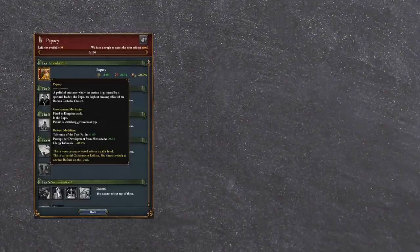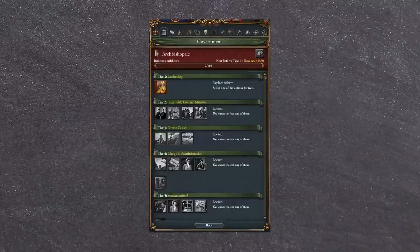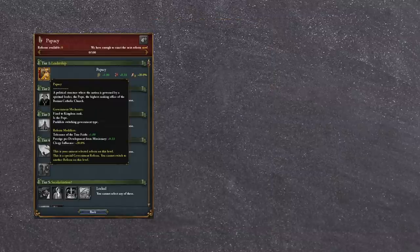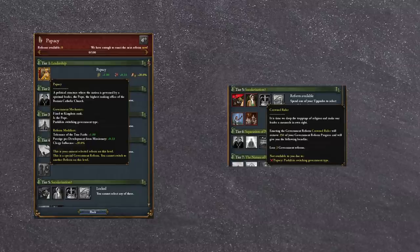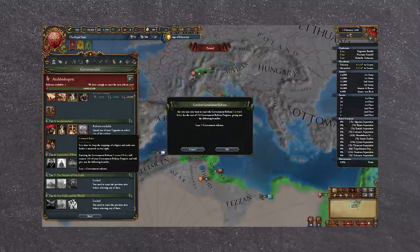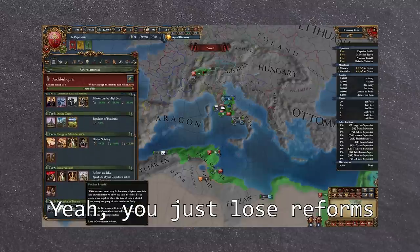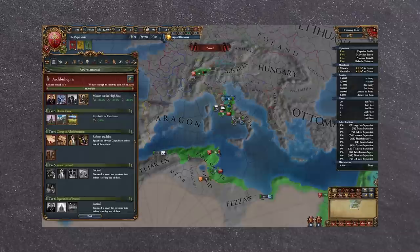The Papacy government reform prevents conversion through peace deals or the religion tab, and the PAP tag prevents conversion through rebels. There are also restrictions to changing government reforms. In an ordinary playthrough it's quite difficult to remove the Tier 1 Papacy reform. The Papacy reform prevents enacting any of the Tier 5 reforms that change government type. Moreover, even if you remove the Tier 1 Papacy reform like I already did, a Catholic Papal States cannot change government type to anything other than theocracy, and you cannot even get to Tier 5 without enacting a Tier 1 reform. So really, the dream of becoming a monarchy still seems quite daunting.